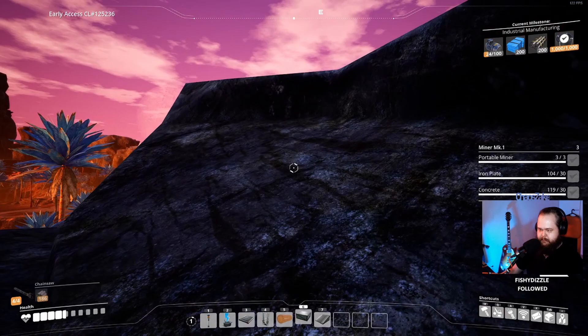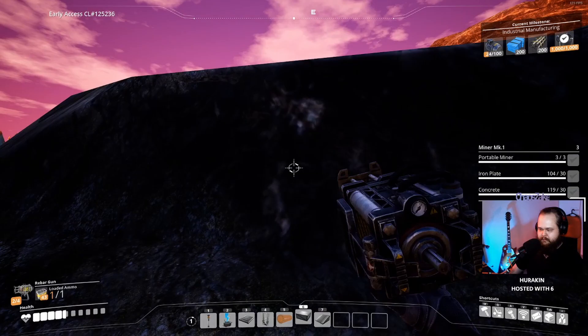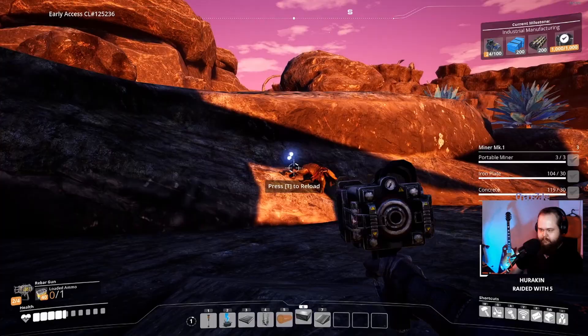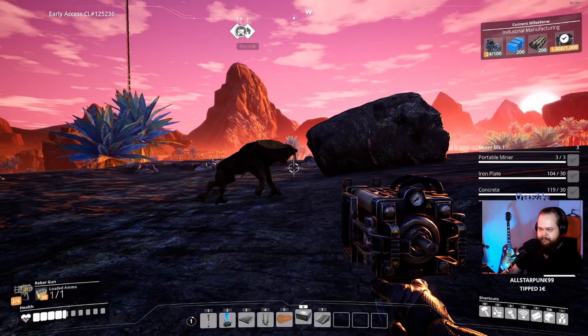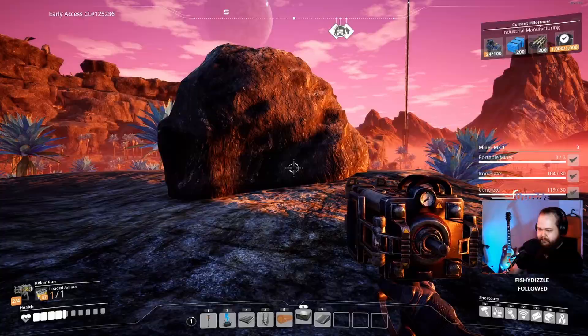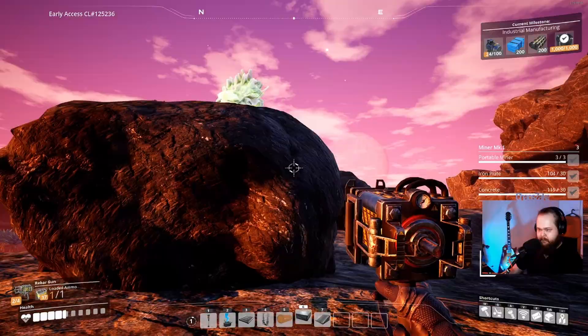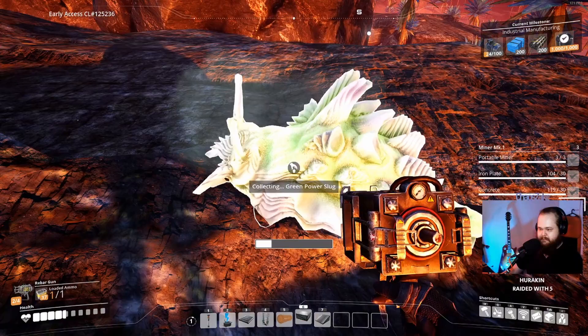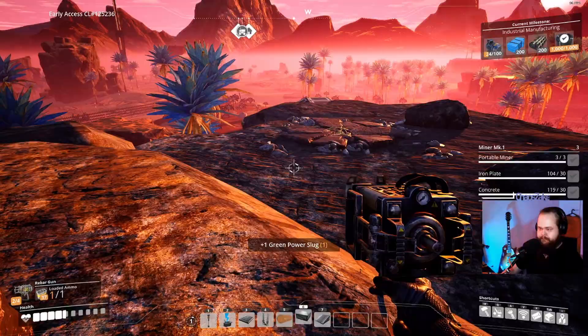Let's go get that power slug. But before that, let's hit the vape. Goddammit, I'm missing so much. There we go. Can we chomp this? So it was on top of this rock? Chomp this rock. You cannot take it like that. Maybe we can chomp it so we don't need to build stuff. Nice.